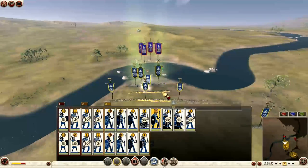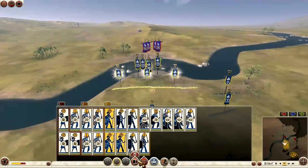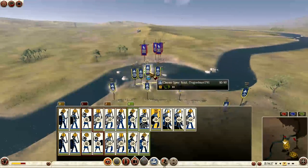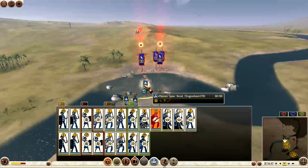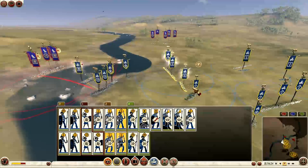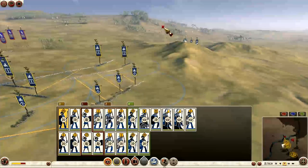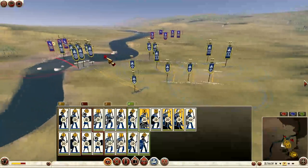I use quick reload again and bring my spearmen forward to soak up some of the pressure and stop him from actually crossing — if he intends to cross the top, that is. I bring them all forward using the slingers as cover and I'm forming a nice line to counteract his men advancing towards me on that flank. My men are hidden now on that right flank and he hasn't seemed to notice, so I'm bringing them up to try and box them in.